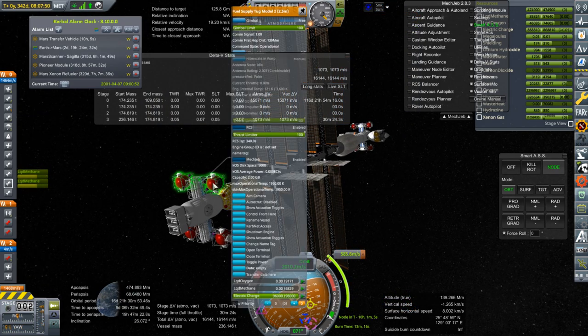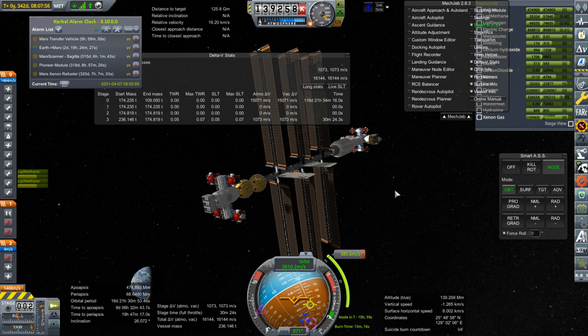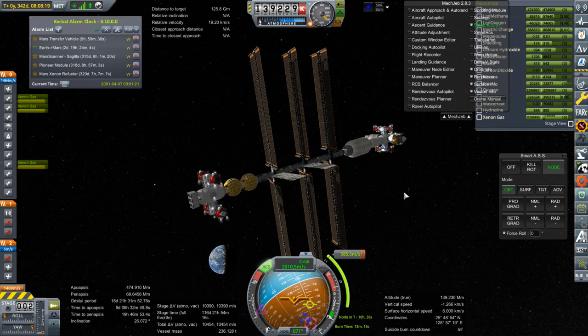So the tugs will take 30 minutes to do a full burn and we only need half of that, so call it about 16, 17 minutes maybe. RCS to turn. Lots of RCS going on here because of all the tugs. Turning to the node.